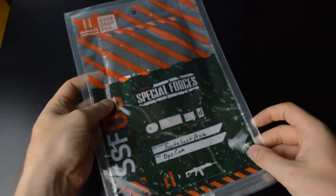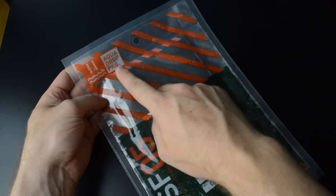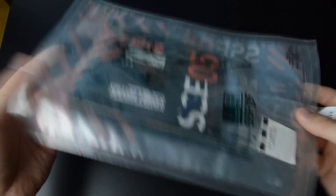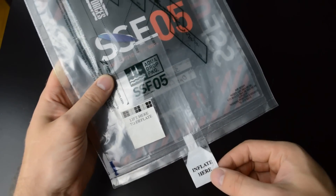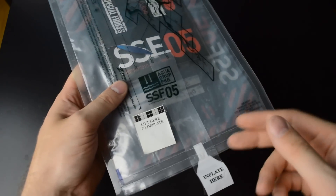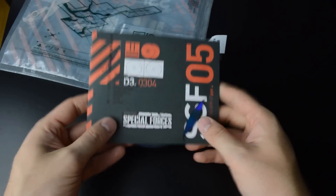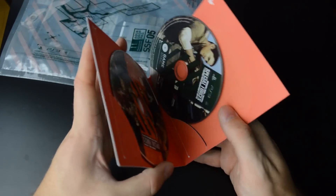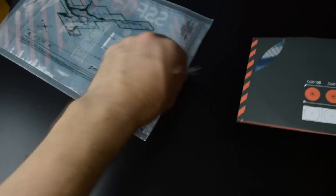Next, something quite special. Here we have SOCOM Special Forces. This is an aqua drop package — meaning you could drop the intel or weapons here and they won't get wet. 'Lift here to deflate' — you can inflate it to puff up like a balloon and float in water. The contents: just the game disc and asset disc, but hey, it comes in a watertight package. Pretty cool.